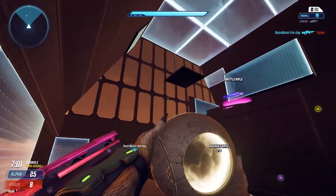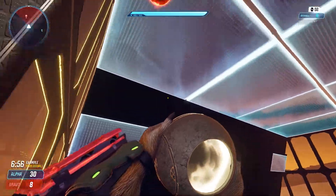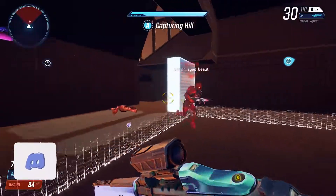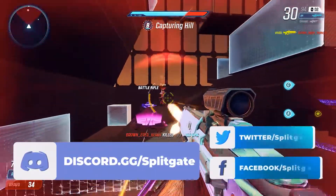Keep testing and making adjustments to your map until it plays exactly the way you want. Sometimes it just takes another pair of eyes to see how something can improve. Remember to tell us what you think Splitgate's Map Creator needs in future updates. This has been a guide on version 1 of the Map Creator beta. Thanks for watching.